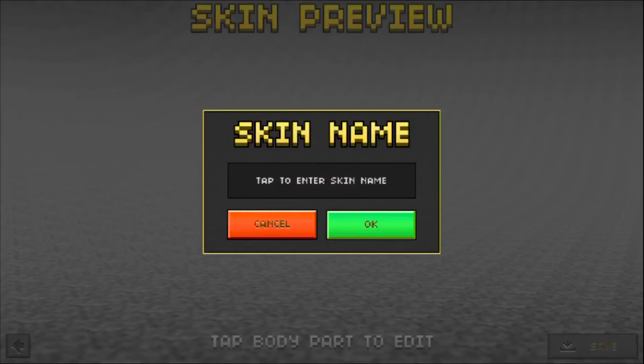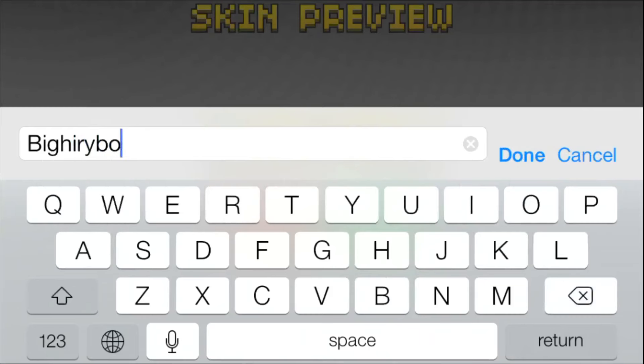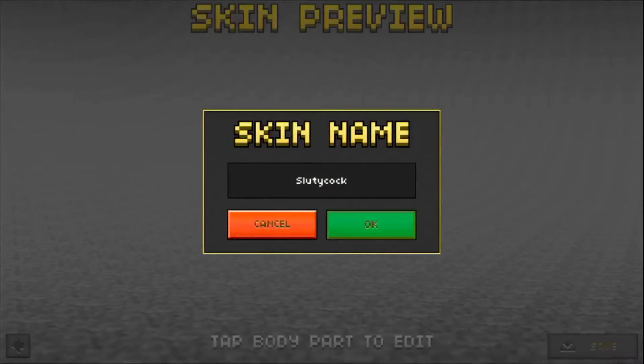Let's save now. What should we name her? No no no — let's name it 'Big Hairy Boobs Kelly.' What the heck, there's a character limit. What should I name her? 'Slutty Coco' — yeah, 'Slutty Cock,' that name sounds good.